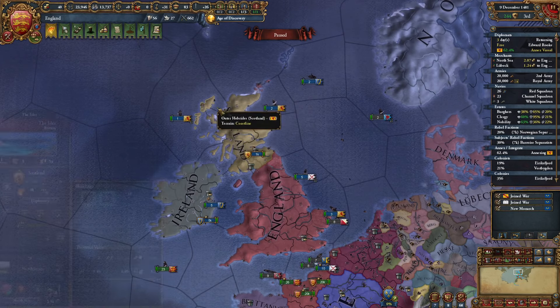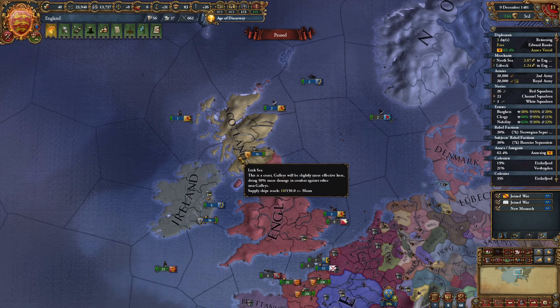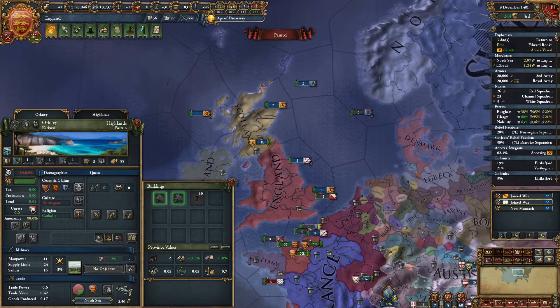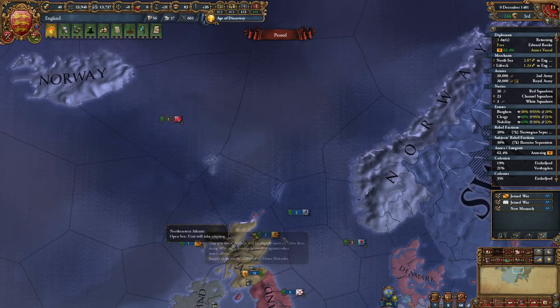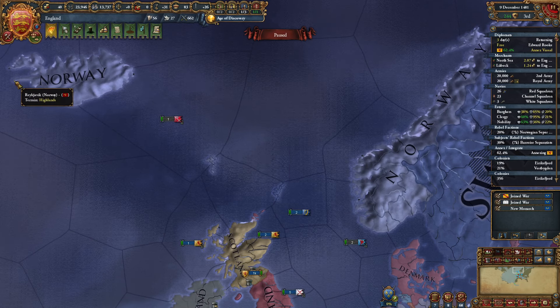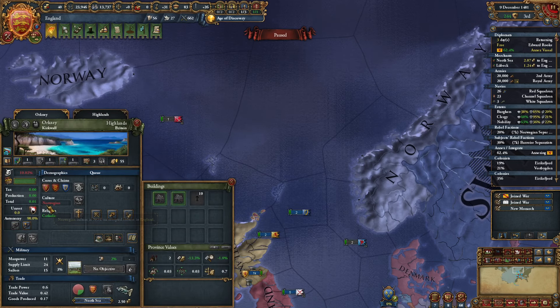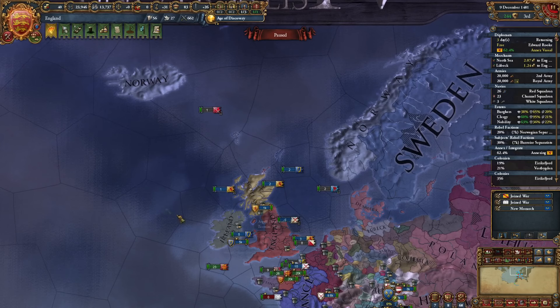I did take over the Isles, gave it to Scotland because they had cores on it, allowing me to now remove Scotland from the map, because I'm not going to get a decision that just easily removes them — I need to manually integrate them. I did get Orkney as part of a war that Austria called me into against Denmark — a succession war — and they gave me the land. Usually I'll declare and take all of these islands, but they just gave me Orkney, which is fine because the idea is getting colonial range from Iceland, and more importantly getting a province with Norwegian culture and Norwegian cores. This gives you a quick way to release them and reconquer all of that land without much difficulty.